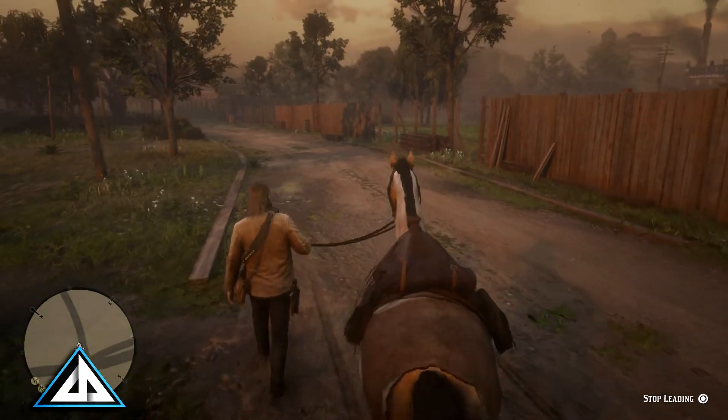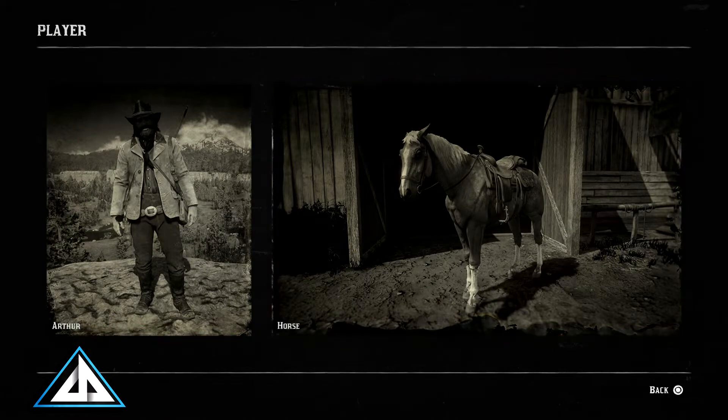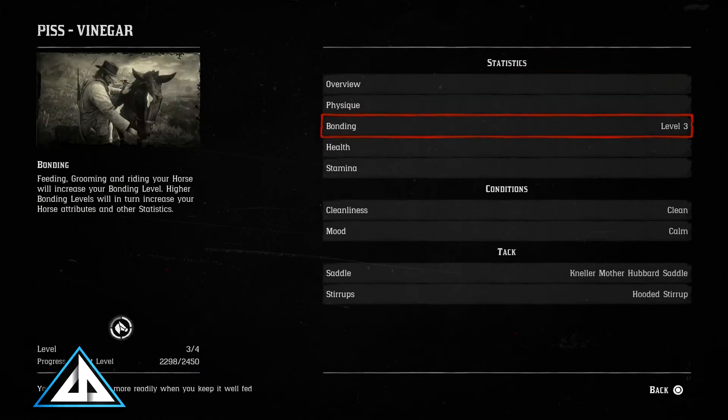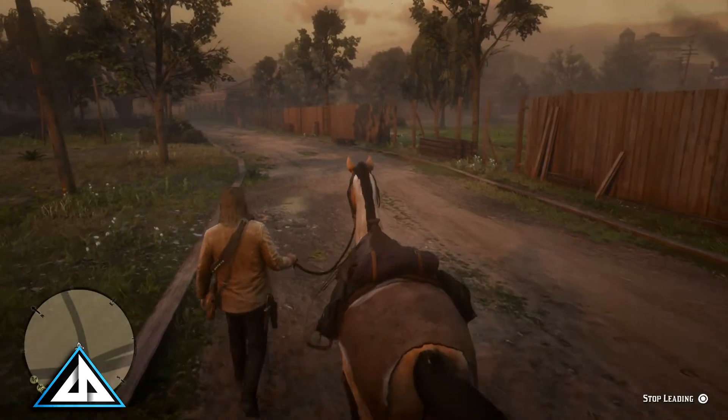This will slowly build up your bonding, almost a point for every two steps you take. That's all you have to do — walk your horse around town, camp, anywhere you want. It's all just building on your bonding level. You can even watch YouTube videos while you do it, preferably mine.